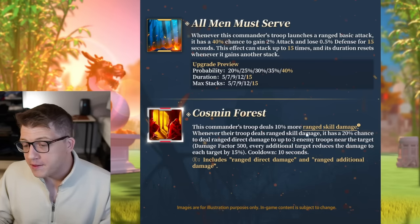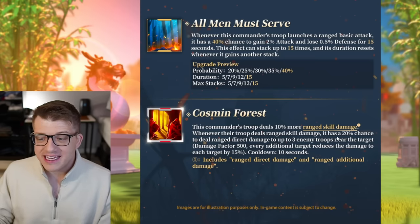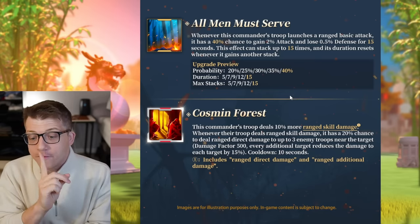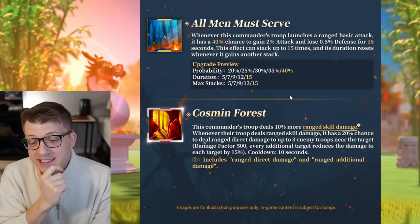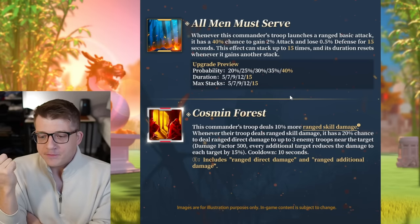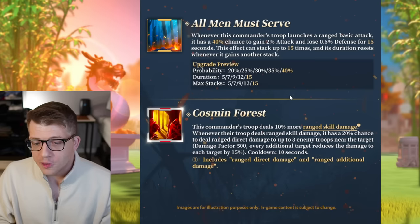The expertise says this commander's troop deals 10% more ranged skill damage. Whenever their troop deals ranged skill damage, there's a 20% chance to deal ranged direct damage to up to three nearby troops near the target, with a damage factor of 500 — each additional target reduces damage by 15% — on a 10-second cooldown. So increased skill damage and a roughly one-in-five chance to deal a three-target AOE with a 500 damage factor, which is super nice.